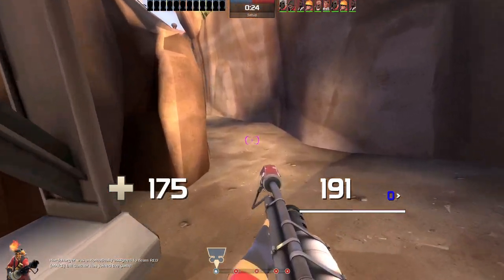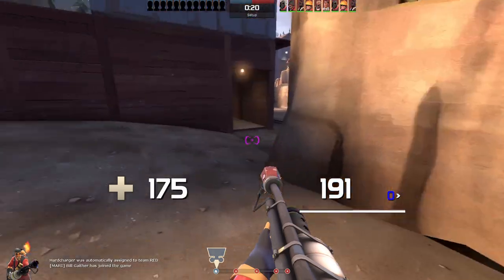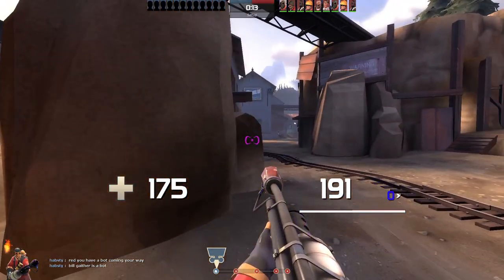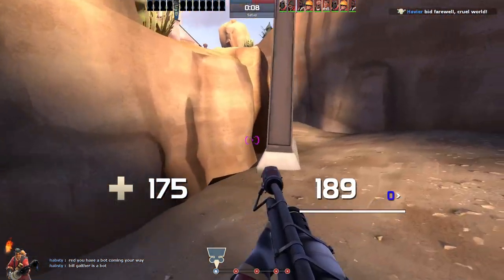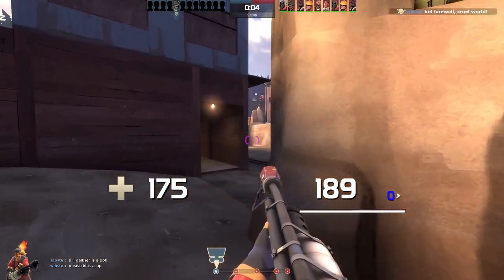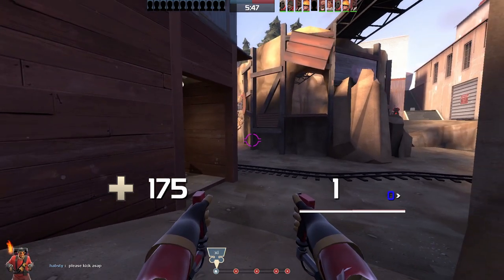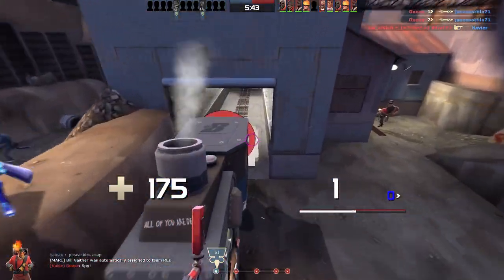All the flare guns are pretty good — Scorch Shot is really strong of course — but I like the jetpack more because you can do very devastating damage when you jump behind five guys and go to town with your Back Burner. It's a lot stronger than shooting a flimsy flare gun that does like 10 damage; it's just annoying the enemy.